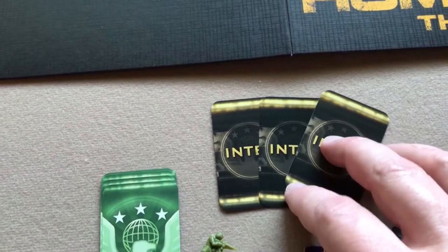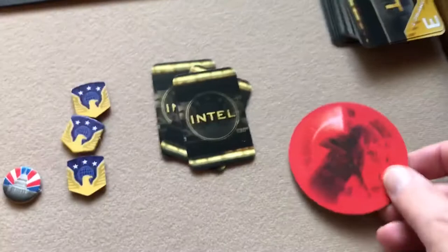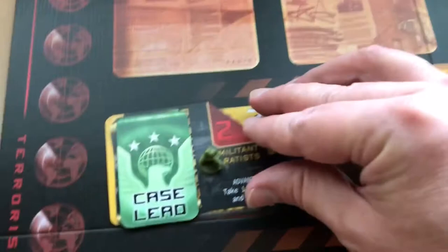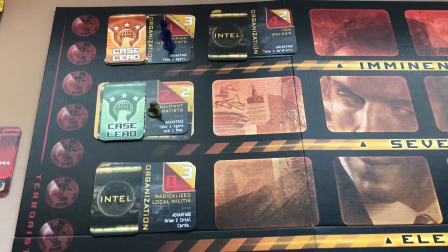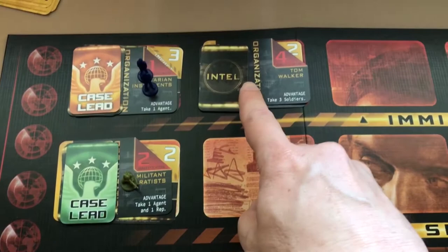We go back to the terrorist turn. Moving the terrorist marker: we flip the next initiative card — orange — so he gets the marker for next round. We check for imminent threats: currently none. We advance threats: the severe threat moves up to imminent, the elevated moves to severe, and the low moves up to guarded. Then we reveal three new threats off camera — we get one new imminent threat, one new elevated threat, and one new low threat.